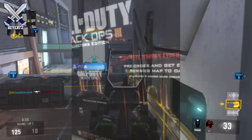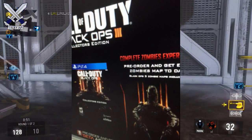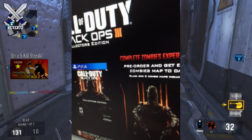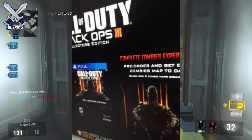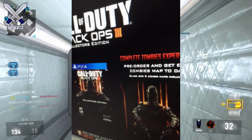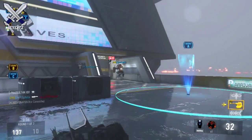If you take a look at the image, it's up on screen right now. At the very top it says 'Call of Duty Black Ops 3 Collector Edition,' and below that it shows the Black Ops 3 box art. Next to that the text is kind of cut off, but it does read 'complete zombie experience — pre-order and get every zombies map to date, Black Ops 3 zombies map included.'